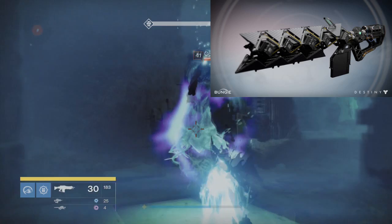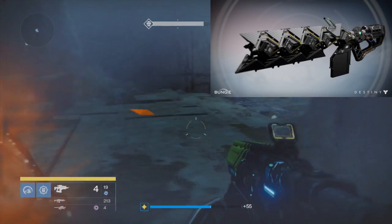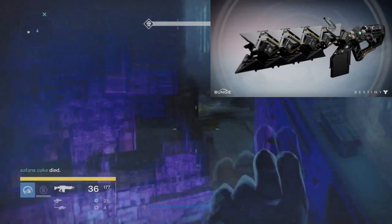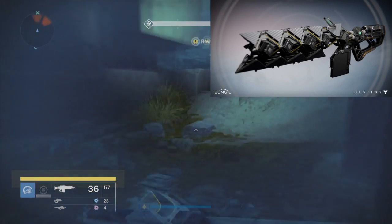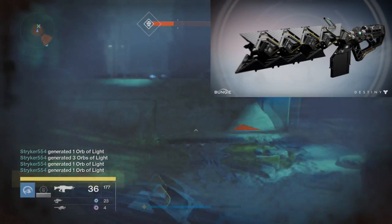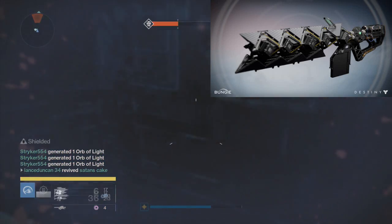We're going to be first covering the Sleeper Simulant. This gun is basically unknown — how to get it is a mystery. You're supposed to collect six Golden Age relics, but how to collect them is a mystery. Everything about this weapon is a mystery. There are no simple quest lines and no simple drop.